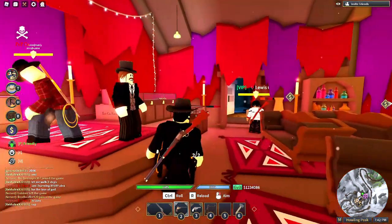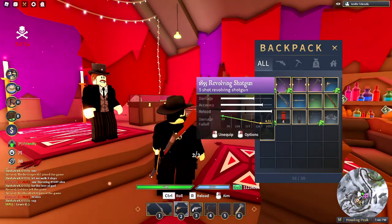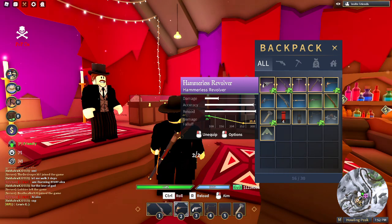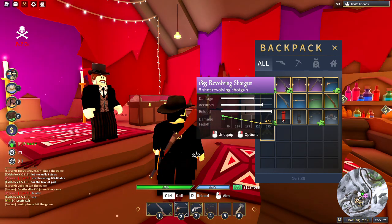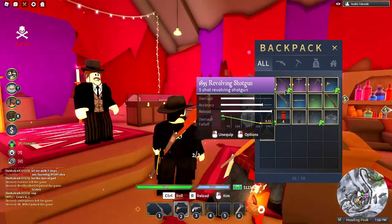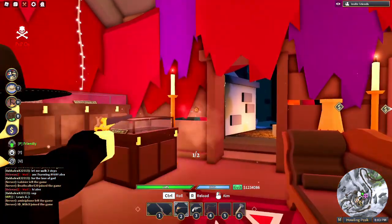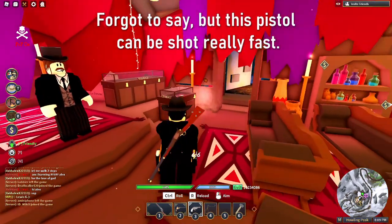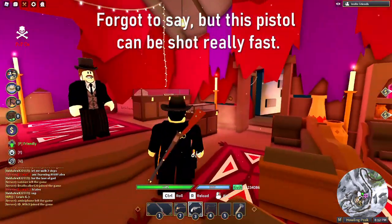I already bought the things from the gun store. The hammerless revolver, 1855 revolving shotgun, and Lindsay double shot pistol. This is the double shot pistol — it shoots two shots and reloads fast. It's basically like a better sawed-off.